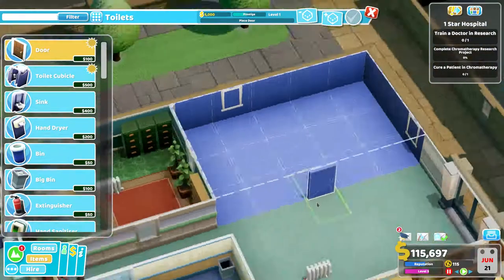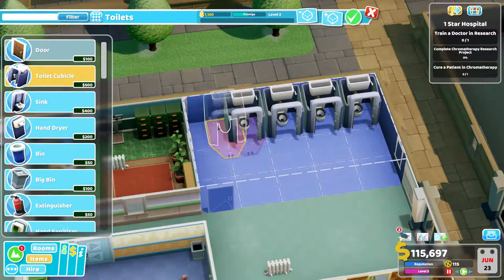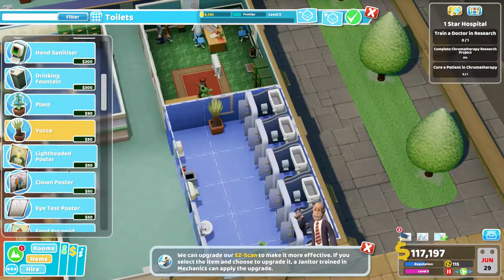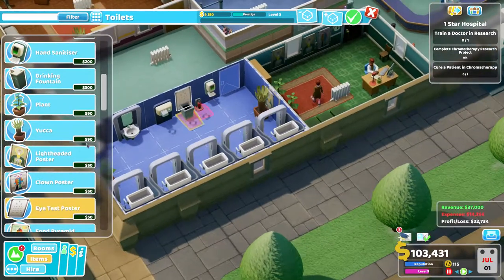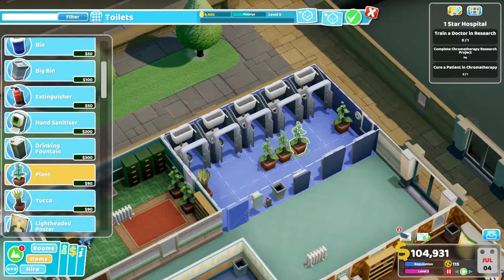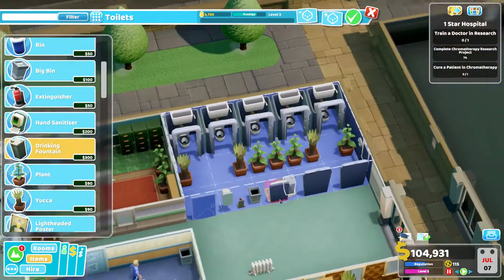Now we need toilets. Let's get a toilet in there — probably don't need windows in the bathroom. A whole row of toilets, a couple of sinks, a hand dryer, and if you're really desperate you can use a hand sanitiser on the way out as well. It's a nice little room. You sort of always have posters on the walls, even if they're hidden by everything else going on. I'm not going to get that up to level four — even with a whole bunch of plants in the middle, it's just not going to get there. That'll do the trick.